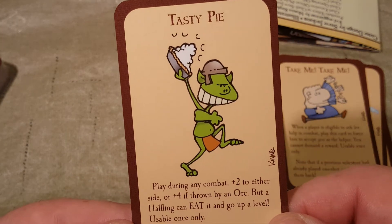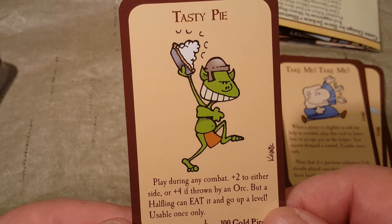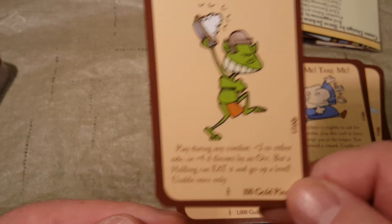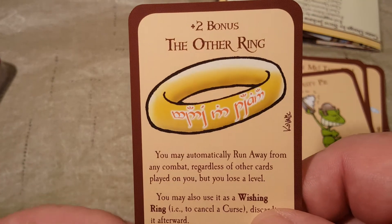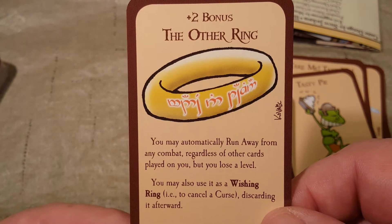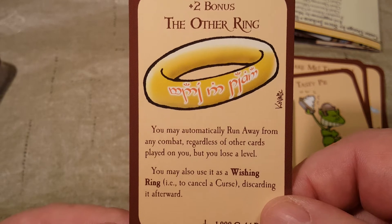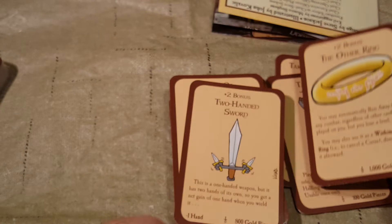Tasty Pie — play during any combat, plus two to either side, or plus four if thrown by an orc. But a halfling can eat it and go up a level, usable once only. Plus Two — the Other Ring. You may automatically run away from any combat regardless of other cards played on you, but you lose a level. You may also use it as a Wishing Ring, i.e. to cancel a curse, discarding it afterwards.